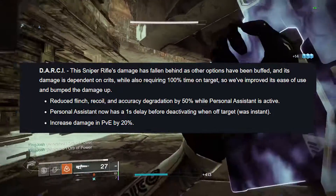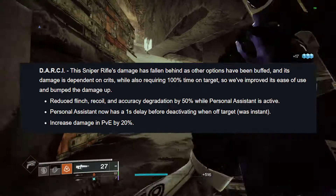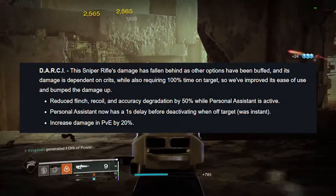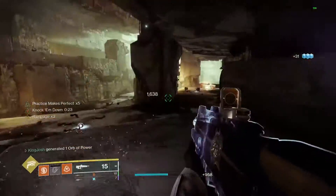To catch up to speed, the Darcy buffs go as follows: a 20% damage buff in PvE, Personal Assistant now takes a second to deactivate once you go off target instead of doing it instantly, and finally, Flinch, Recoil, and Accuracy Degradation have been cut by 50%, so Darcy is becoming easier to use.